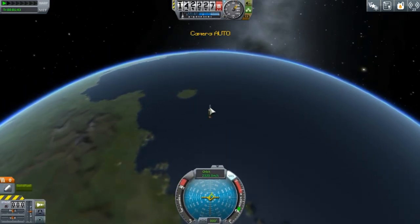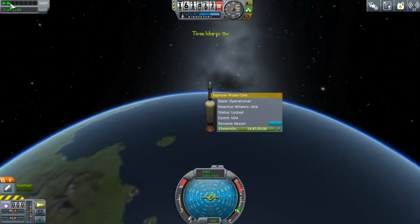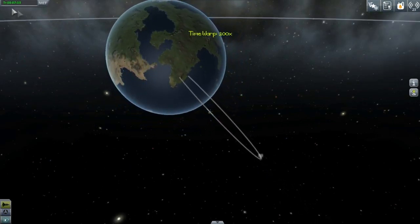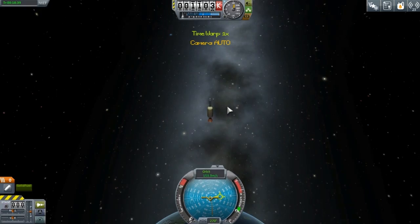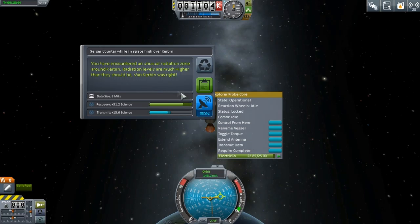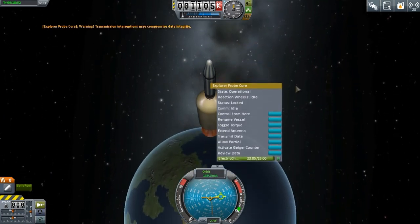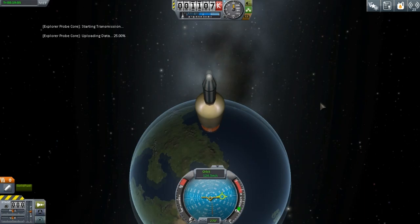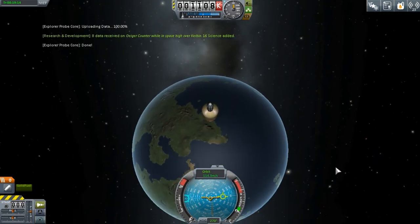I'm going to be going really high on this flight. I don't want to run out of electricity so I can just turn off SAS to try and save power and get as high as I can. Now I'm going to get some science from high over Kerbin. Let's activate and transmit that back — fifteen science, not too bad. That is the first rocket into space.